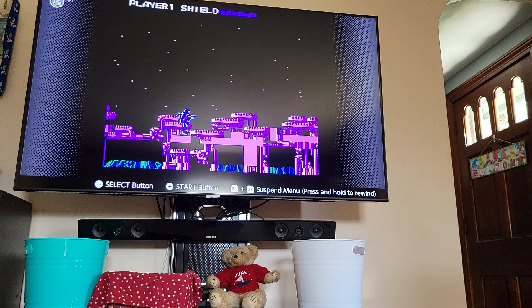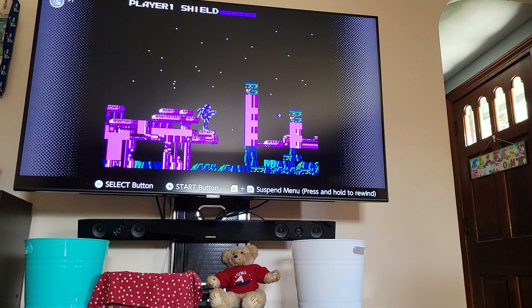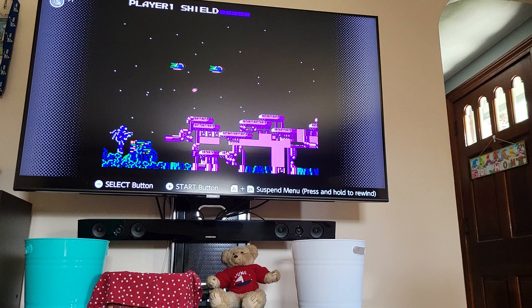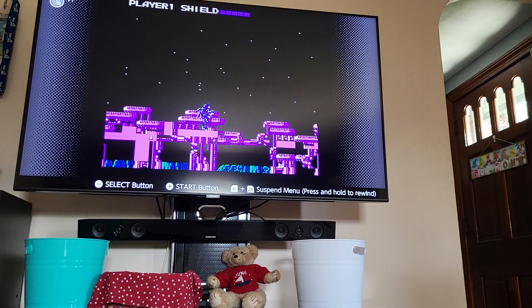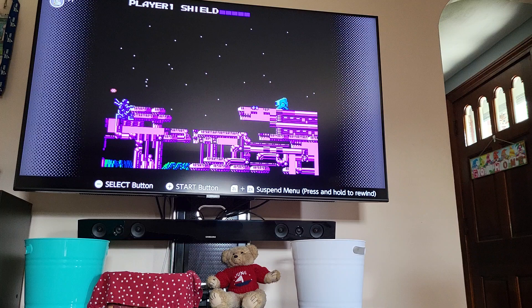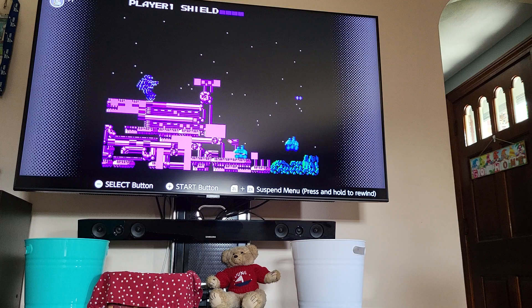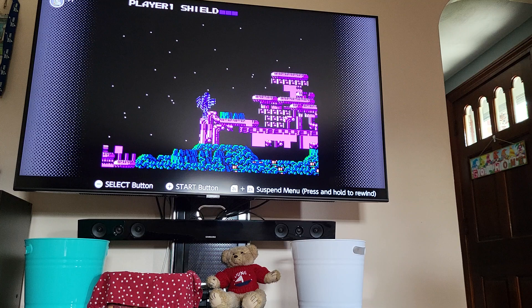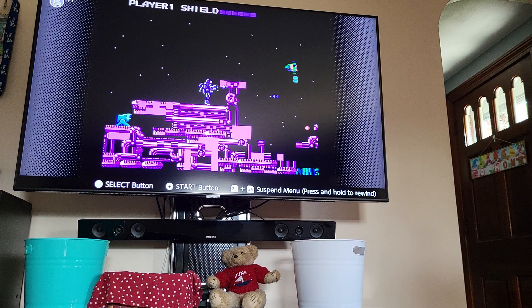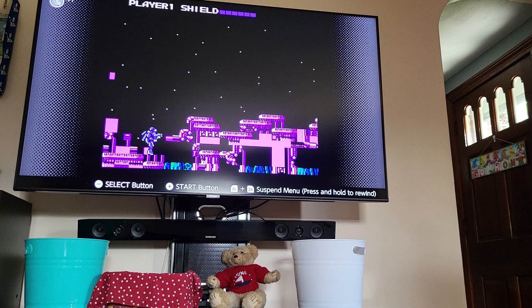Watch out for all this. B button does nothing by the way — it's just A button to shoot and up to jump. You can crouch, which I think I might try to do. And I got shot twice. That's fine — sometimes you gotta take a bullet so you get motivated. Builds character. I got my shield, I could shoot these guys... or let's just go over them. No harm, no foul. Well, I did harm his friends, but I didn't harm him, so there was no foul.